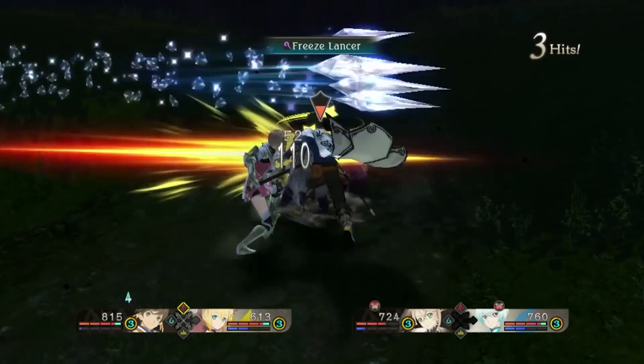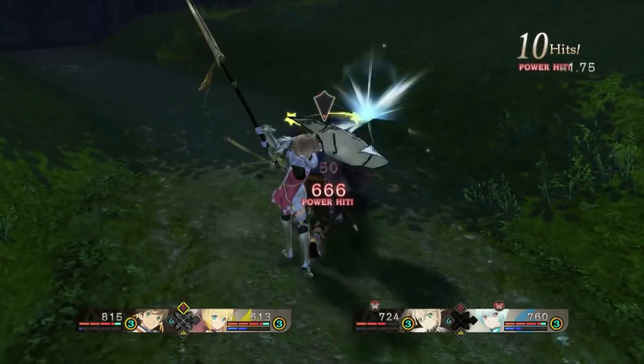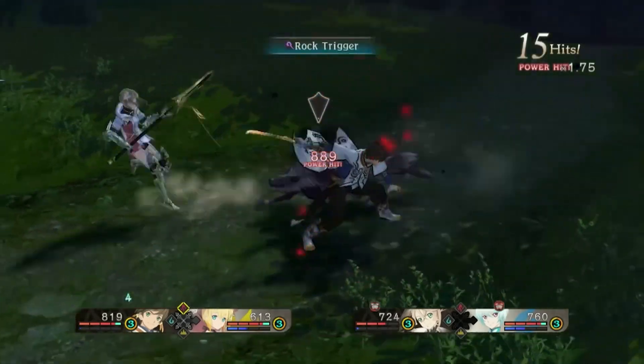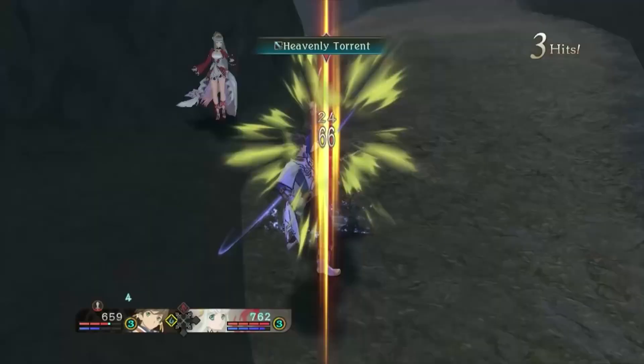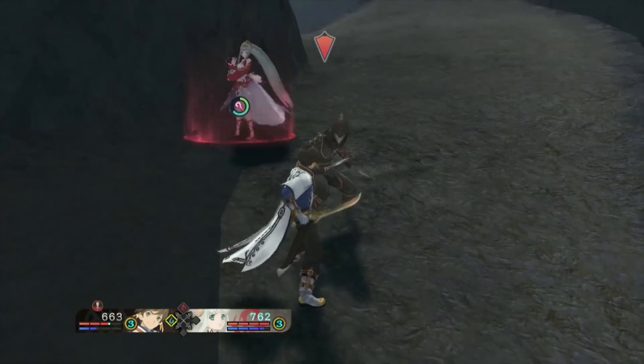If you hit a stunned enemy with your initial Martial Art, you can get a one-time increase to your Blast Gauge. So if you are going to use the Blast Gauge for something else and you stun the enemy in the middle of a combo, stop attacking for a moment before restarting your Martial Art attack.